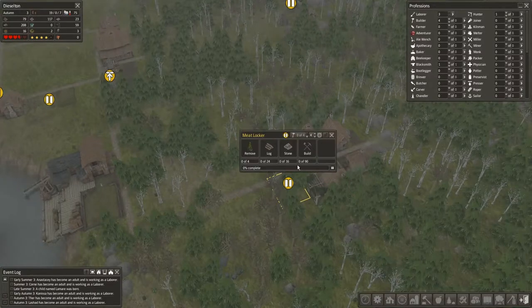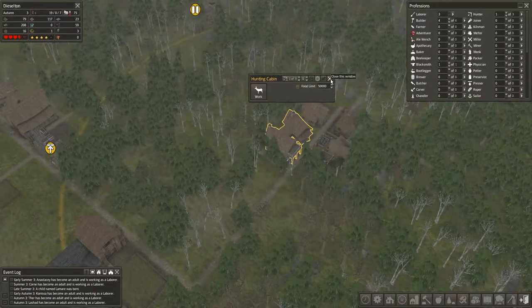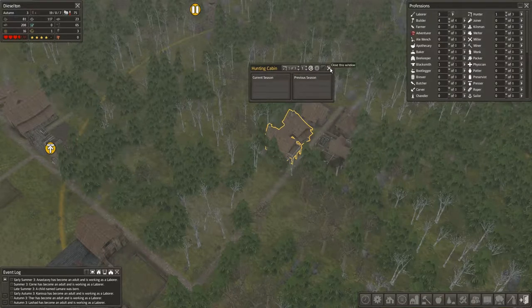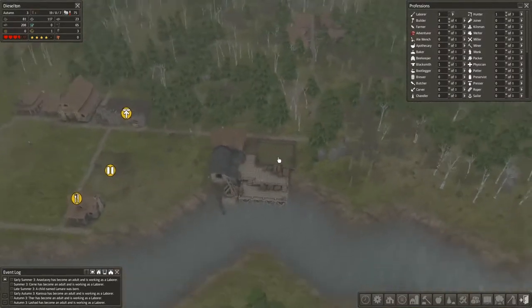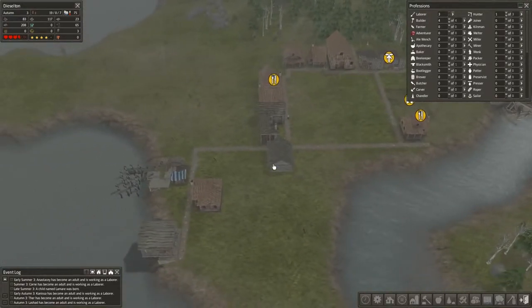Alright, now let us build the meat locker. We've got a hunting cabin that's going to get us some venison - some delicious venison - and hides, because we need as much food as we can get our hands on right now.